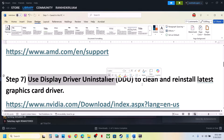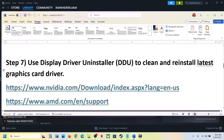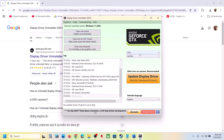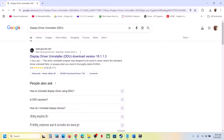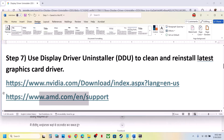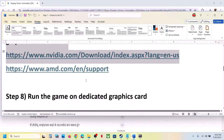If still not working, you can use Display Driver Uninstaller to perform a clean installation. Search for it in Google and install it. Once installed, select Nvidia or AMD depending on your card, select your graphics card, then click Clean and Restart. Once done, go to the Nvidia or AMD website, install the latest graphics card driver, restart your computer, and launch the game.